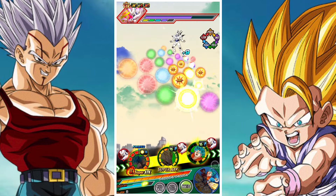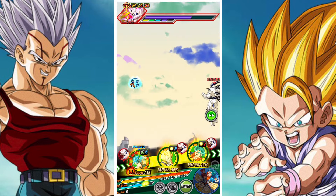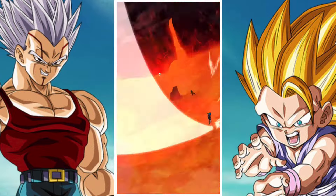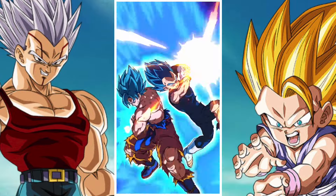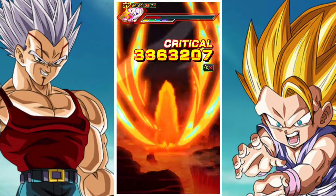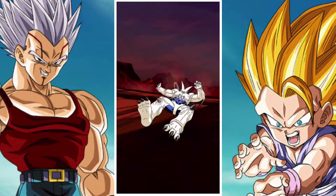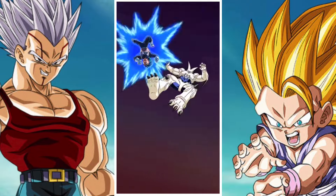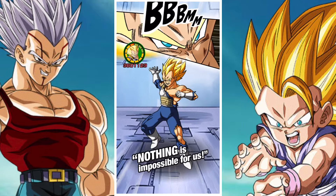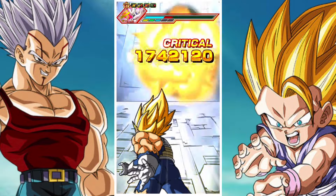Once you get to the Omega Shenron phase things are pretty straightforward. Unless your characters get locked into place, you stick to the same principles from the physical phase. You will take a little bit of chip damage here or there, but generally speaking between the 18 keys of the LR units, the passive skills, and their general all-round performance you tend to do just fine. If you only have one LR you're basically going to have a slightly longer process towards victory, but it's nothing too crazy.